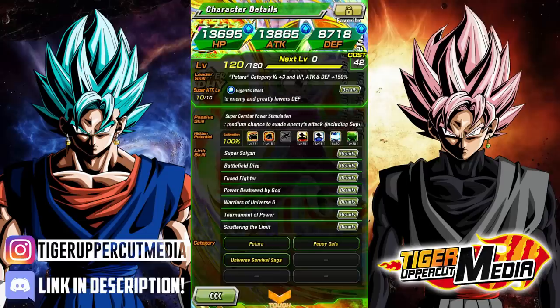She is a Protara leader, giving all Protara units Ki plus 3, HP, Attack and Defense plus 150%. While we'll be using LR Vegito as our leader for today's showcase since he provides a larger attack boost, I actually know quite a few people who prefer using Kefla as their main Protara leader for the more balanced buff. Also, if you don't have LR Vegito, then Kefla is still an amazing leader to use.